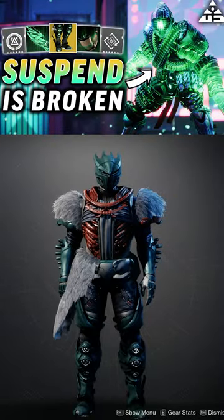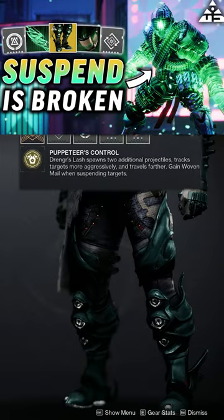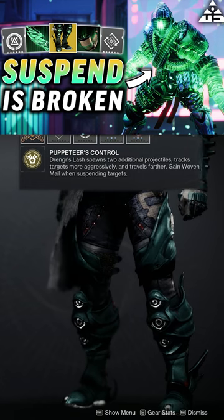This is one of the best Strand builds for the Titan. For our exotic, we're going with the Abeyant Leap. Its perk, Puppeteer's Control: Drengr's Lash spawns two additional projectiles, tracks targets more aggressively, and travels farther. Gain Woven Mail when suspending targets.